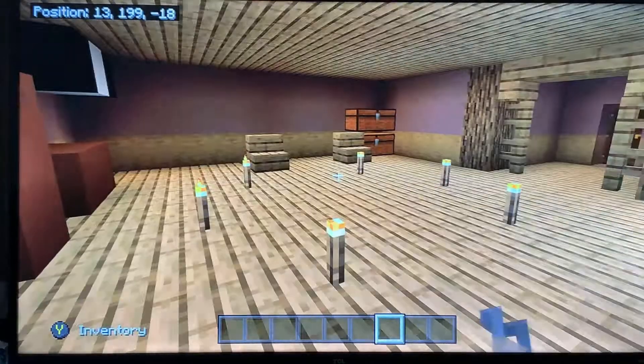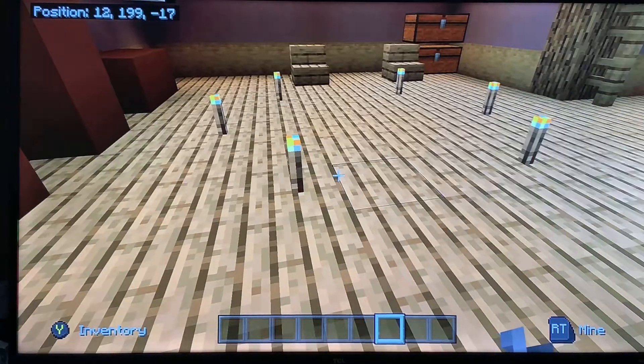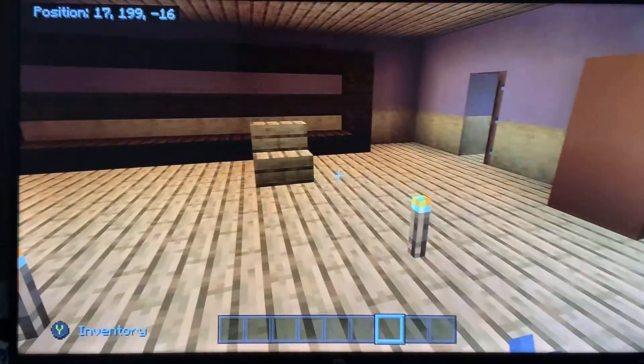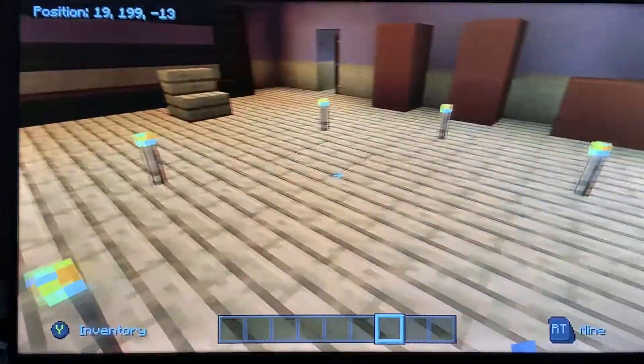So here we are at the end of chapter one. You should recognize this — this is the area where the pentagrams used to be, and you get the coat, the chair, Bendy and the Ink Machine — literally all three of those items.